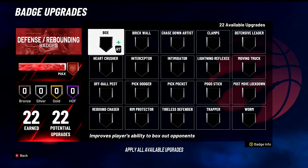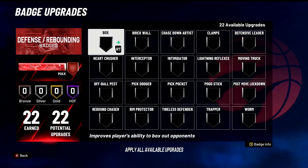Box Out — not very needed this year. Keep it on bronze, that's where it's perfect. It doesn't do all that much. We'll put it in B tier — not a great badge, but you need to have it on something. Have it on bronze or silver. B tier badge — it doesn't do a whole lot, truthfully not that good.